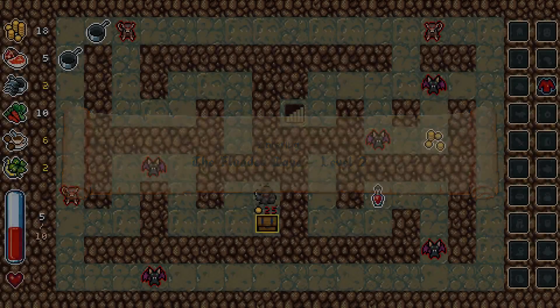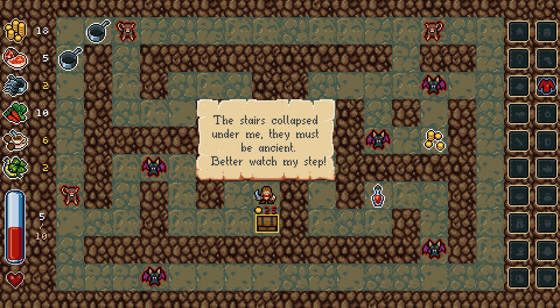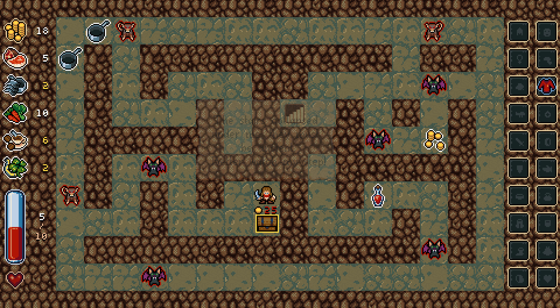So I'm not going to fight those, because I haven't seen any experience — I think it said there is no experience. The stairs collapsed under me, they must be ancient, better watch my step. I cannot afford you. I'm going to fight what I have to fight. I was able to kill that rat pretty easily.